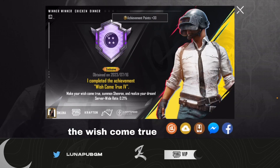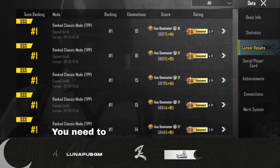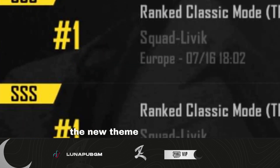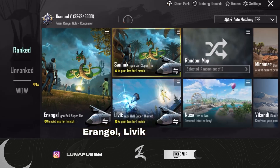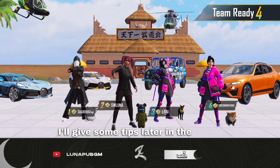How to complete the Wish Come True, aka Dragon Ball Trial Achievement and make a huge nuke. You need to get 7 wins in a row in a new theme mode, either on Erangel, Livik, or Sanhok. It can be done in solo, duo, or squad. I'll give some tips later in the video.